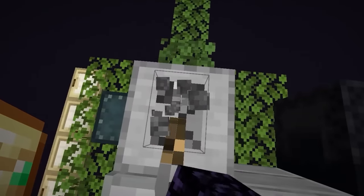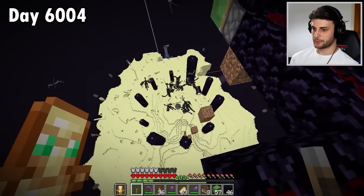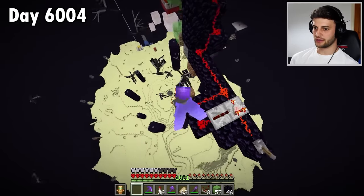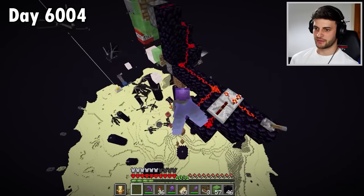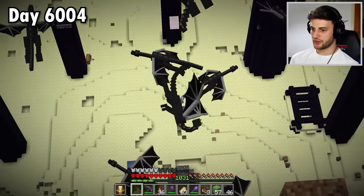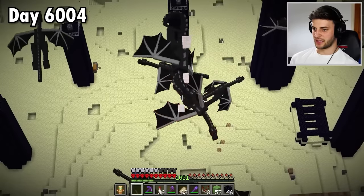This one here will do just nicely. I have calculated this to be in the right position, so it should get the ones down there. The moment of truth is now — oh, they're going! Look at that, some of them are just falling straight down, which isn't too big of an issue. But a lot of them are heading down, and the dragons are getting damaged down there. Yes, they are.